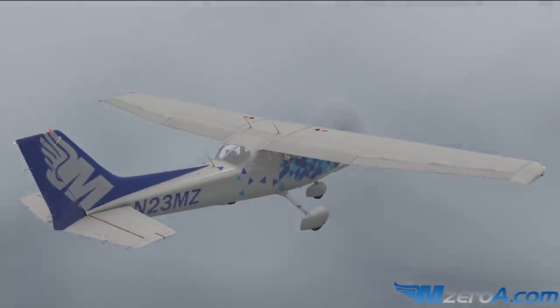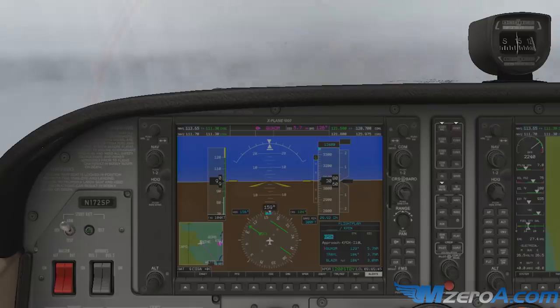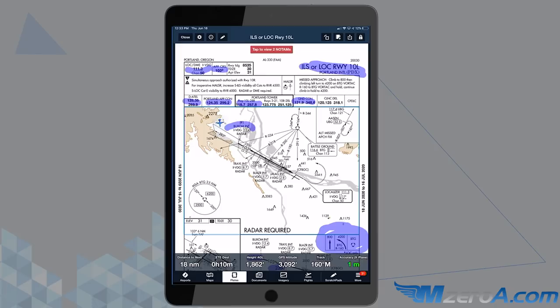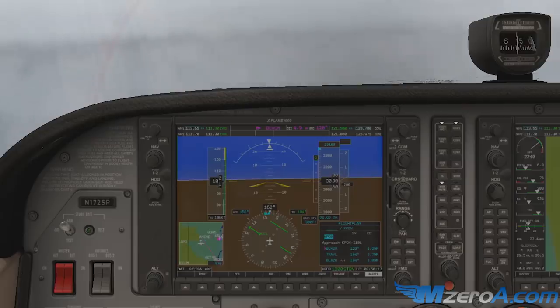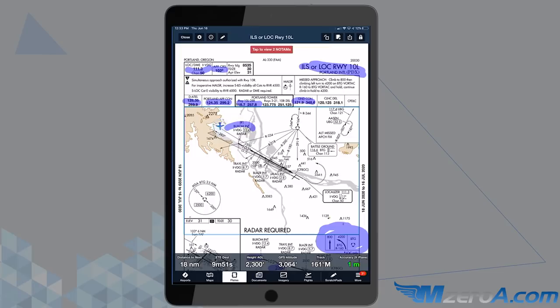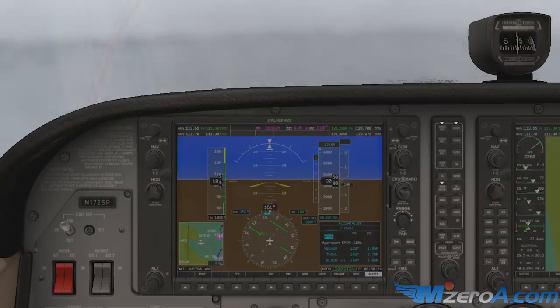Nice stable air — actually using the real conditions in Portland today. A little crummy outside. You can see I'm 5.6 from Buxom. All's looking good. Checking on the iPad — I have a fairly aggressive intercept angle in there, so we'll see what happens. I'd like to be at 3,000; I'll do that with just the tiniest bit of power and a little bit of nose-down trim. Watching my localizer come alive. 4.9 from Buxom, but I'm going to intercept it well before that. Just watching that, watching my altitude, trying to fly it as hands-free as possible. The sim is tough — you don't get that realistic feedback.